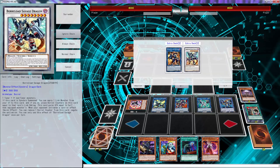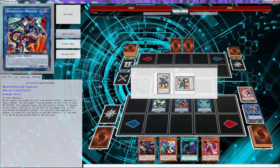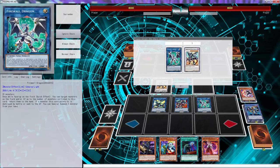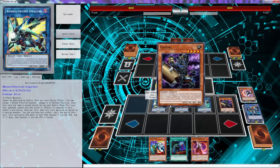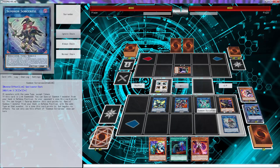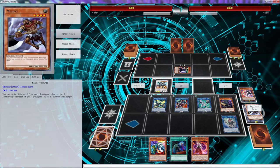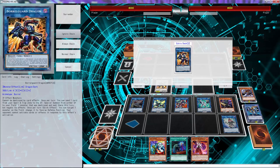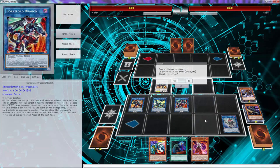Now you go into a level eight, which is Bore Load Savage Dragon, and you go right here to block it off — bam. Then Firewall triggers. Activate Bore Load Savage Dragon — all of this is going to work out the same way. Then special summon your Gozuki. You want to get the most counters, so get your last Gozuki to pull your last Mizuki out of the deck. Then use Mizuki to bring back a Link 2.